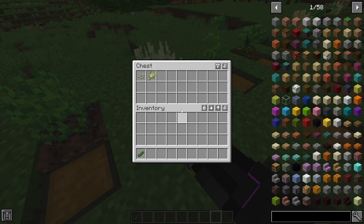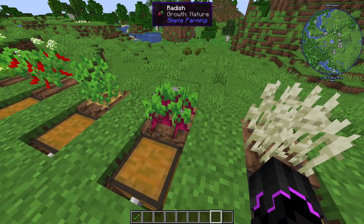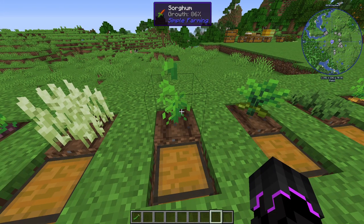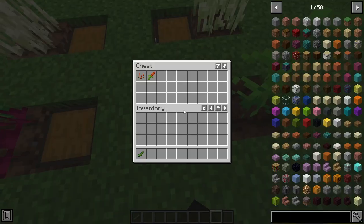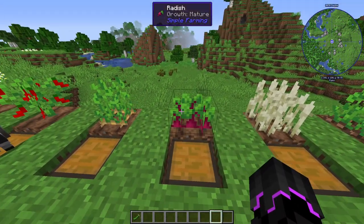We have rice and rye which look pretty much just like wheat, and then you get rice, a little rice bundle, and a little rye bundle. We have radish which is like beets. We have sorghum — it's been growing for a little while but you get one of these sorghums. I think I'm saying it right — never even heard of it.